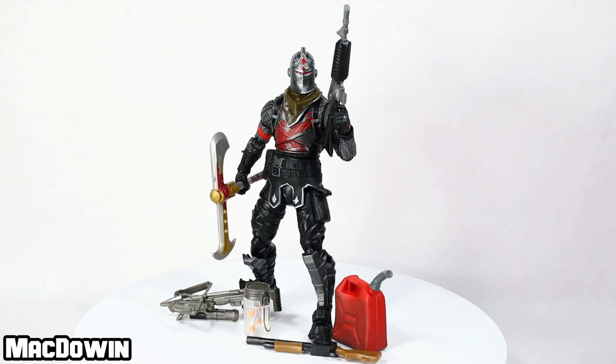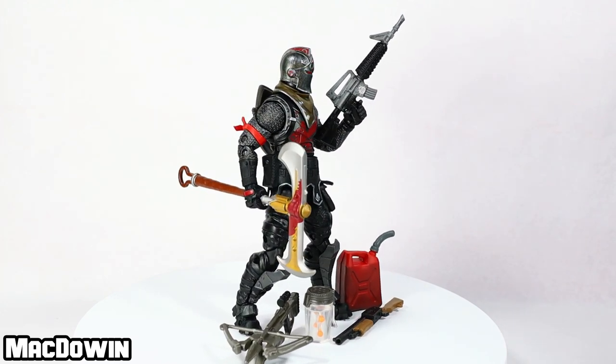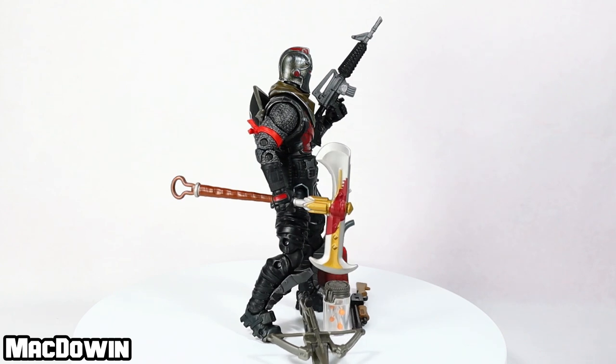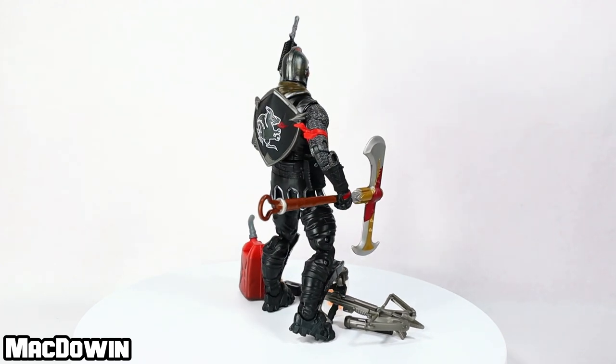Black Knight is a legendary skin and he's part of the Fort Knights set. Released in Chapter 1 Season 2, this skin was part of the battle pass at tier 70. As you can see, he has a lot of gear.